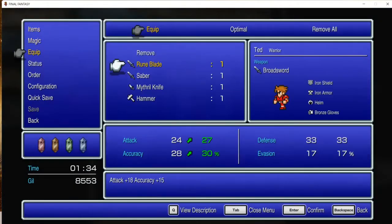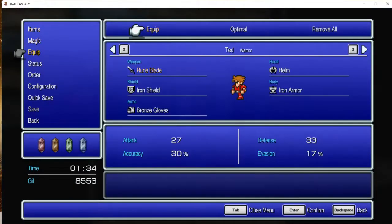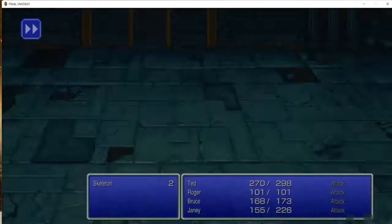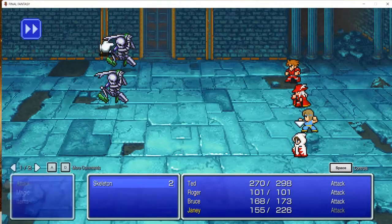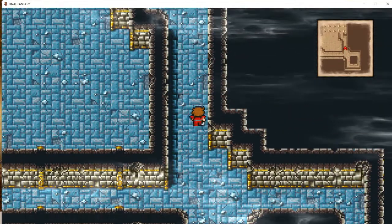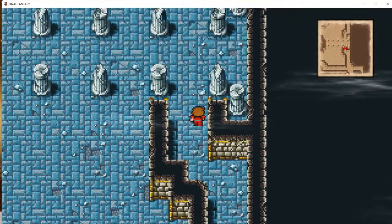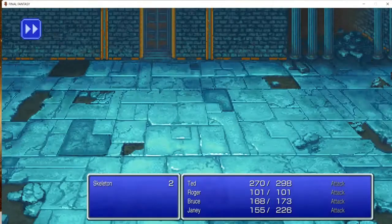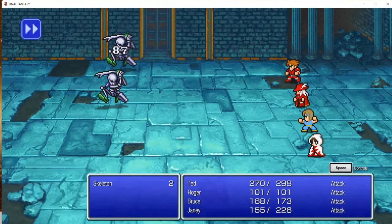Oh, here we get the Runeblade! In other versions of the game there's actually a fixed encounter with some gargoyles in front of this, which I'm guessing they took out — I welcome it, one less encounter. The Runeblade — you can equip that on your Warrior or your Red Mage. It's not bugged in this version, so it does exploit a class type, which are spellcasters. That's pretty nice, and it's really much better than the broadswords we have.